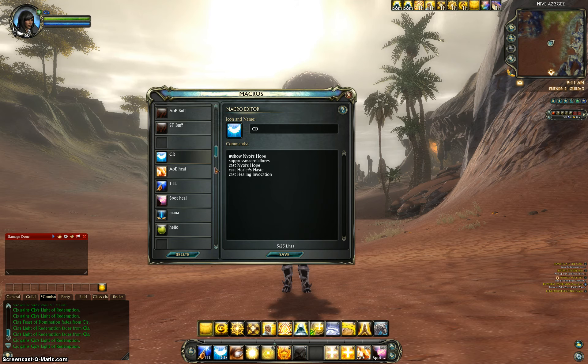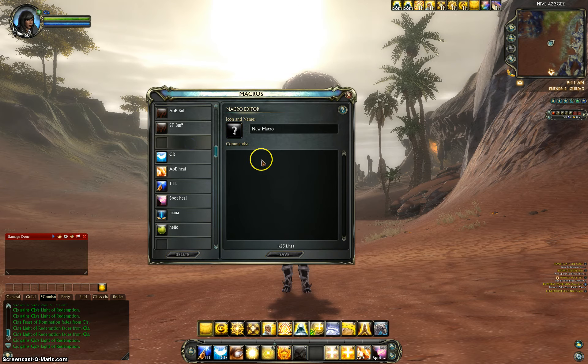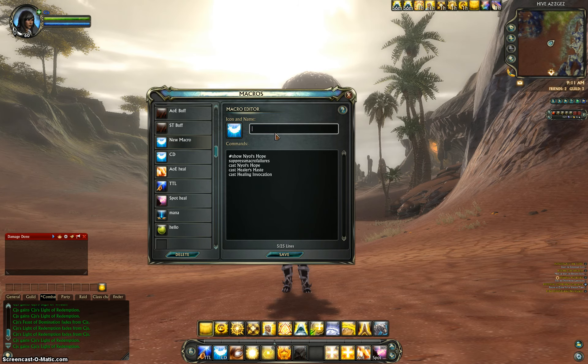If you haven't seen my previous videos, you do not have to pause the video and get these down. All you do is go into the description where I've posted these, highlight the macro that you'd like, Control-C, and copy it. Go in-game, find an empty macro slot, click in that box so it's ready to type, and just hit Control-V. It has copied and pasted it — all you do is click Save. Name it, and there's your nice little macro.